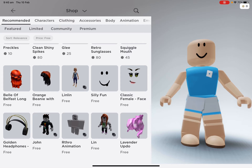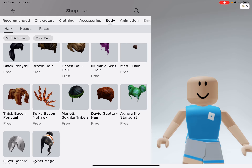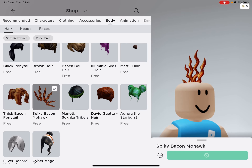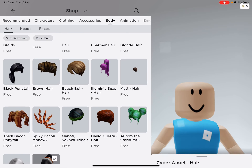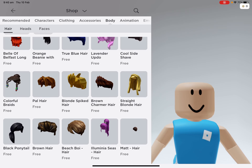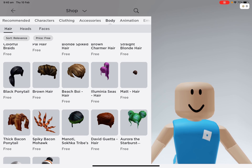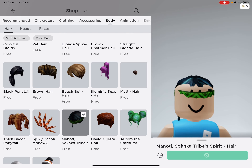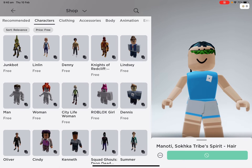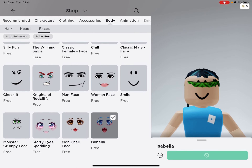And if you press face, body, hair, then you'll get lots of free hairs. But all these new hairs are actually just off-sale hairs right now, like this one and this one — they're all off-sale hairs. You got your heads — these are all the free heads. And if you go into faces, these are all the free faces. That's for Isabella, because those are all off sale.